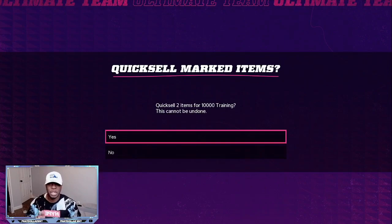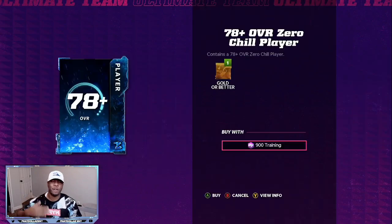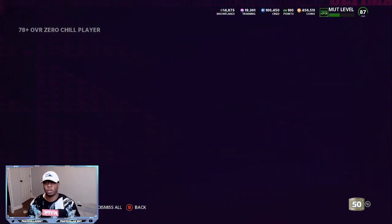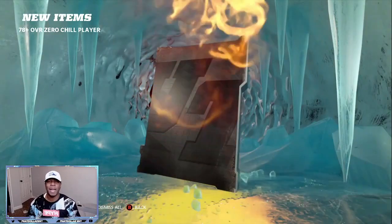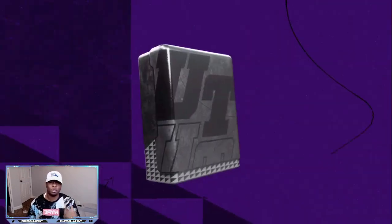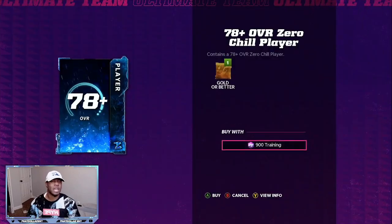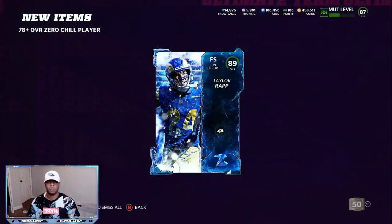Now we're going to grab this cheap training — another 10,000 training, giving me 20,000 training total. That's over 22 rolls and opportunities to pull something great. We'll come right here to training and convert it all into snow, then roll all of it to see what the packs look like. This is 20,000 training I got for super cheap — way cheaper than buying cards outright on the market. These training packs are hot. Maybe we can get a limited in this video. If you drop a thumbs up, use all these tips, and pull yourself some limiteds today. Let's go.